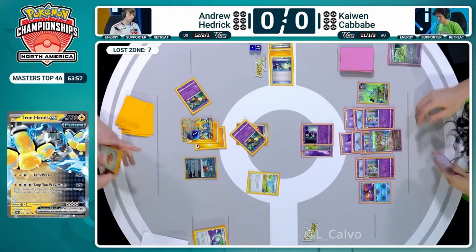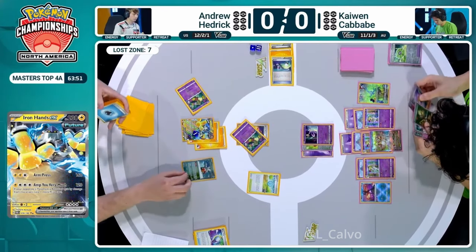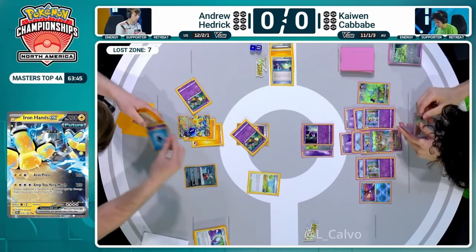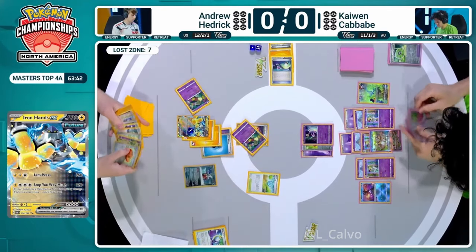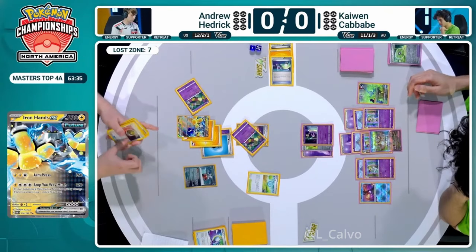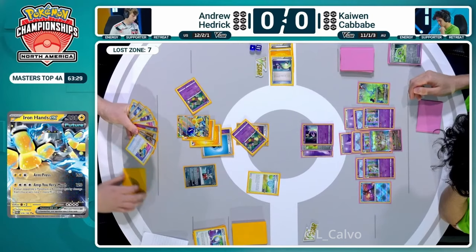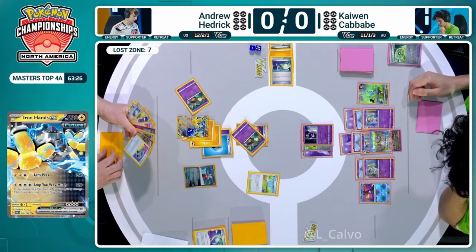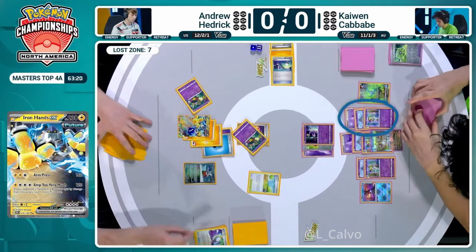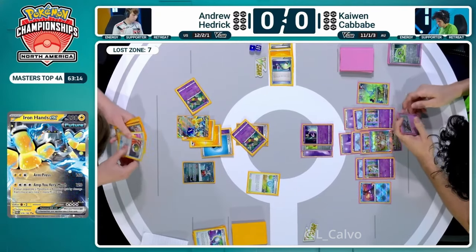Now it's down a couple of damage counters that Kaiwen worked over with Moonglow Reverse. We're also going to see a second Flower Select from Andrew Hedrick - Lost Zone is up to seven. Three switches in the Lost Zone were selected to be sent there by those Flower Selects, which is very peculiar to see. Now we are going to see the Mirage Gate - we're going to have Iron Hands ready to go. With three switches down, Hedrick might be content to leave it here and force Kaiwen to find Monkey Dory and Darkness Energy to get the return KO. He also found the Prime Catcher.